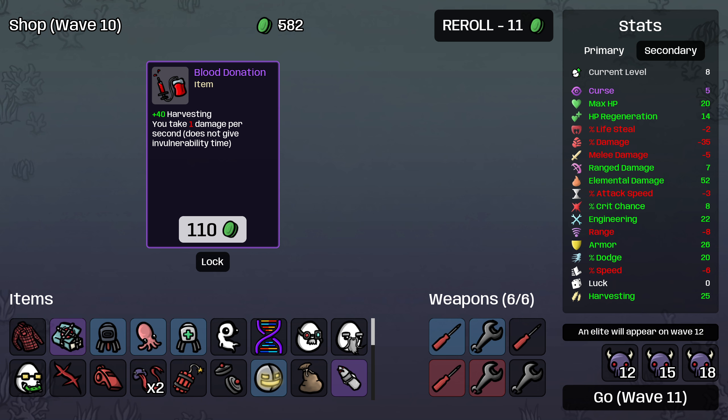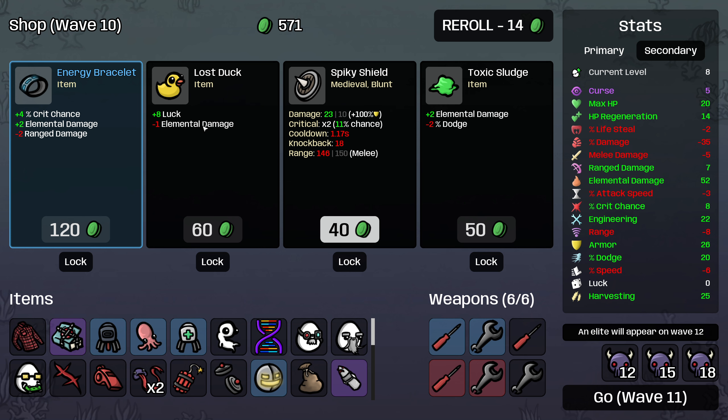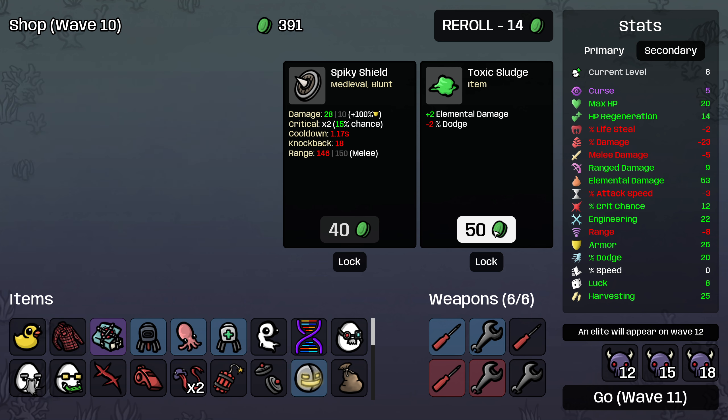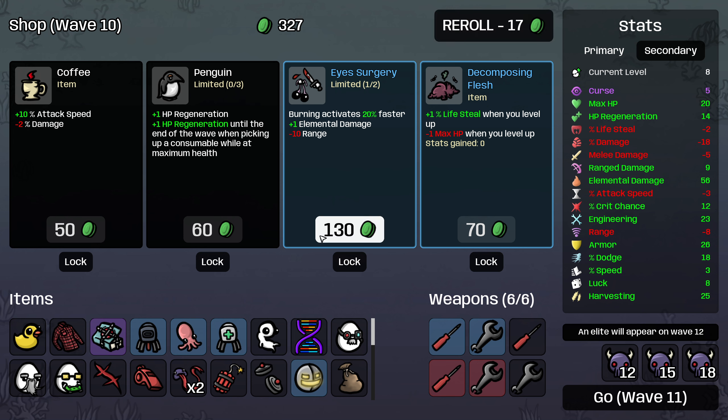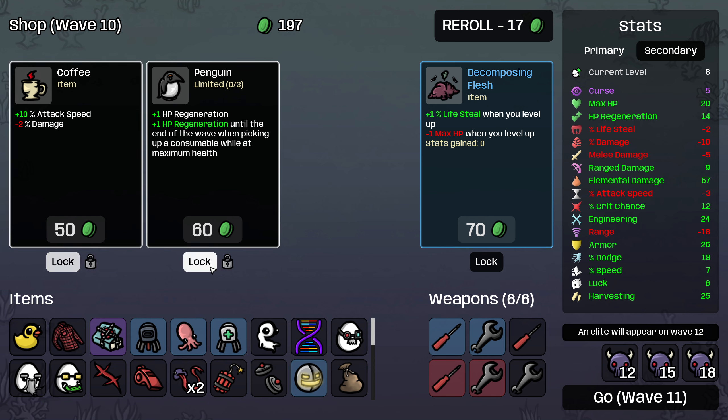I think I'm going to go down to like 300 materials this wave, and I'm not taking blood donation because we just don't have the healing for it and obviously don't need the income. I'm going to go down to like 300 materials because last wave was starting to make me a little nervous, and I've found that wave 11 in the abyss is a pretty challenging wave overall. So let's grab elemental damage and luck and elemental damage and roll. Then we're going to pick up — I guess I want all of these. Let's pick up the eye surgery first and lock these two.